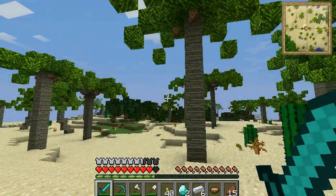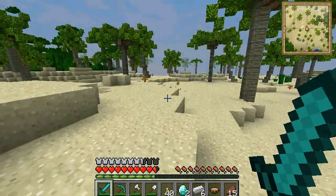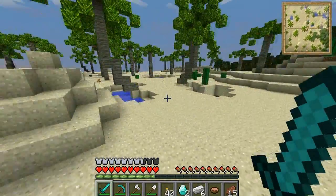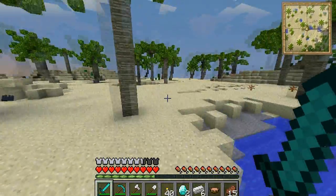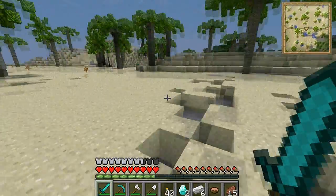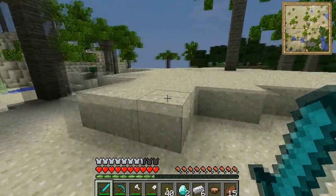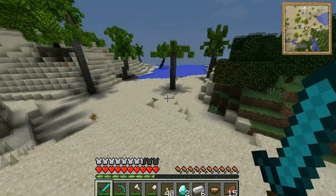We don't need coconuts — oh wait, coconuts, okay. Now we actually have all the ingredients we need to get into the Tropicraft. I'm just going to run over here for a bit, run through the sand, and see if we can find some water or sea — we don't actually need to find the sea but I think it'd be more appropriate. Here we go, here's some water, this will do, this is good.